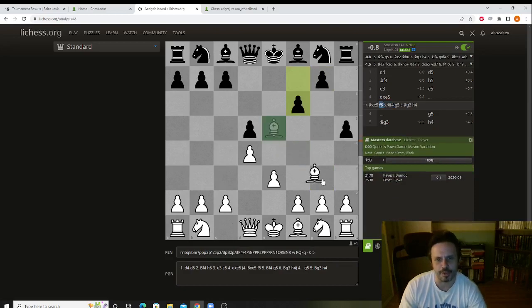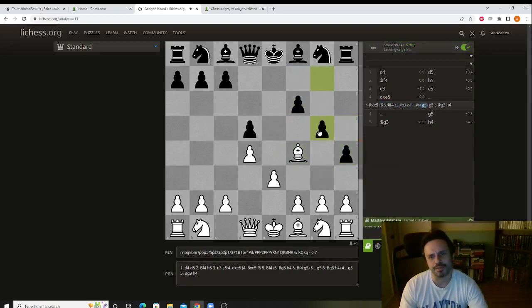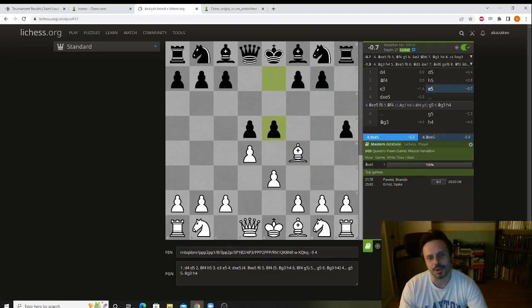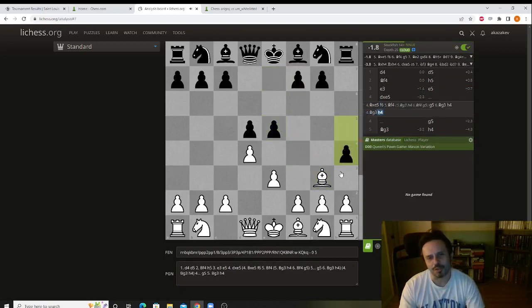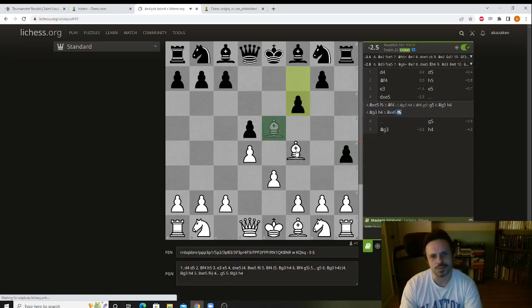If the bishop goes here first, then h4 and g5. And one last thing to know: if you drop back, exactly the same thing happens — h4 first, and after the take, f6 and g5. So you need to be very careful and don't automatically play pawn e3.